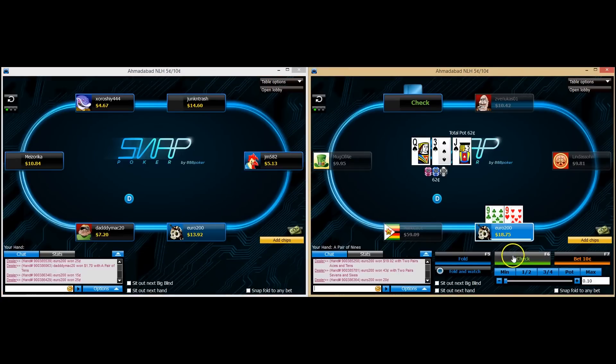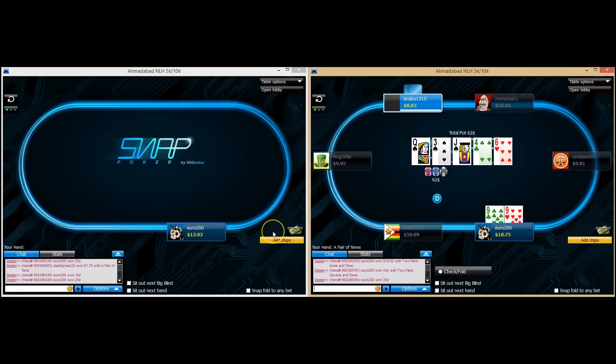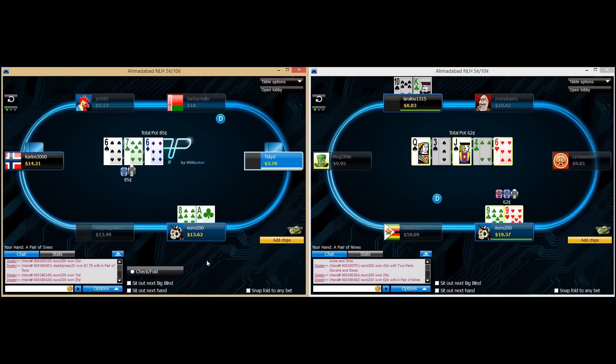Nine's there — pretty bad flop, I'm going to check back. We might have the best hand; we might not. If he bets, I'll fold. He checks, I'm just going to check again. If he bets the river, I'll call. Even though I could definitely bet a jack, we're going to check here. He actually had king-ten — he was just trying to get there for free, which is fine. Ace-eight suited — we're going to call.